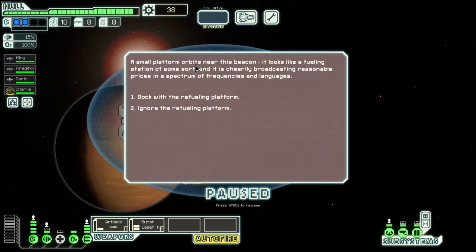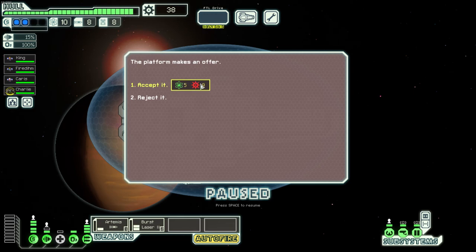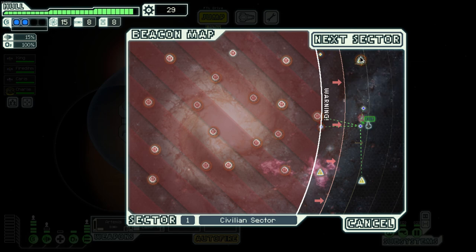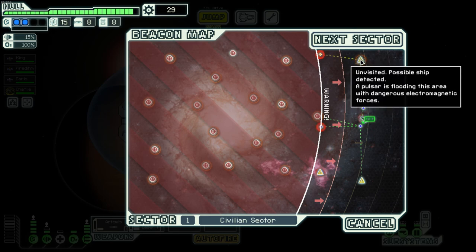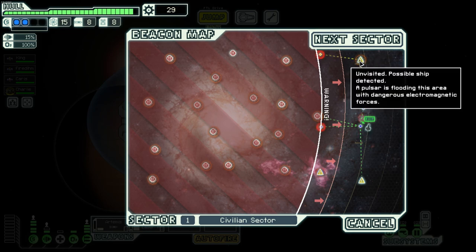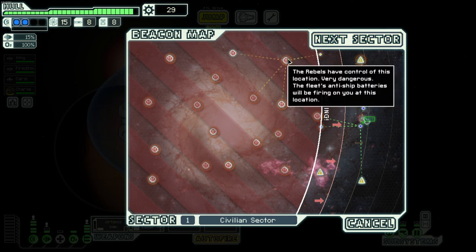At the exit beacon there's a fueling station offering fuel for nine scrap — a terrific deal, so we dock. We also got lucky overall with few negative events. Thanks to our Long Range Scanners, we can see an orange circle at one beacon indicating a pulsar — an environmental hazard that's annoying and difficult to deal with. This shows exactly why the advanced scanner is so valuable — you can avoid hazards and plan your route much more effectively.